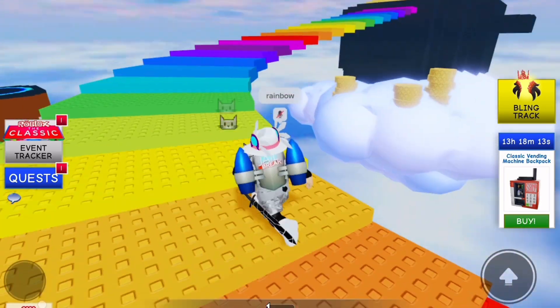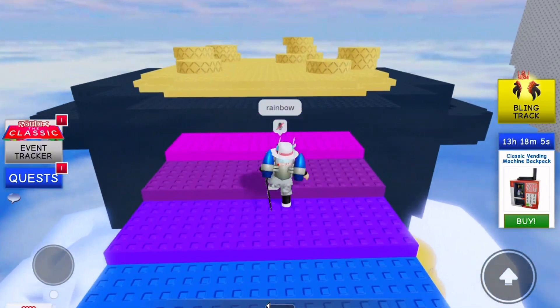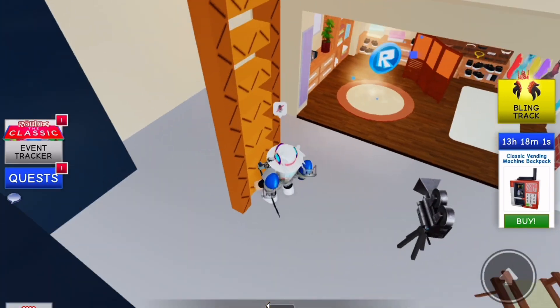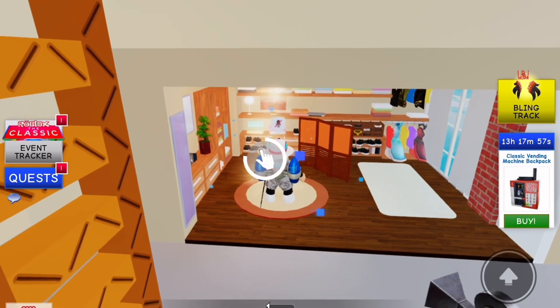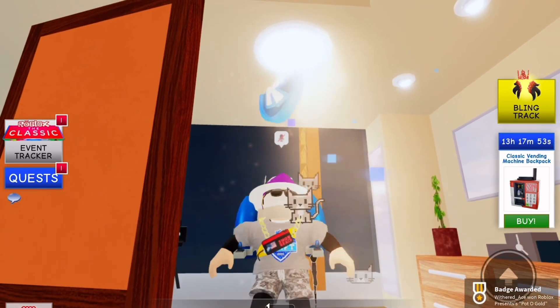After you type 'rainbow' in chat, this bridge is going to magically appear and you want to walk over to the pot of gold that's at the end. Then jump down here and it's going to lead to a secret room, and right there is going to be one token.